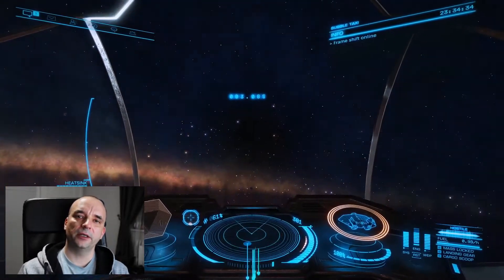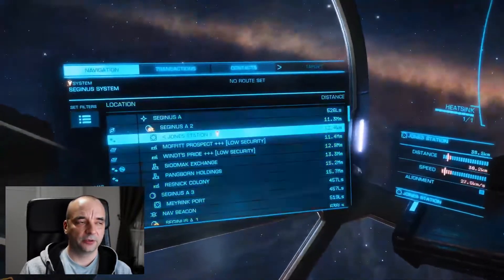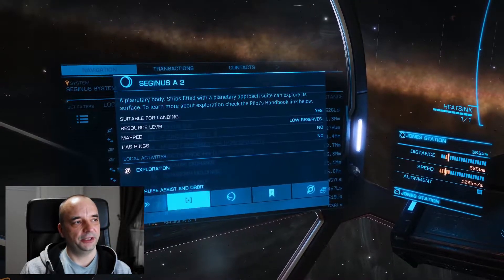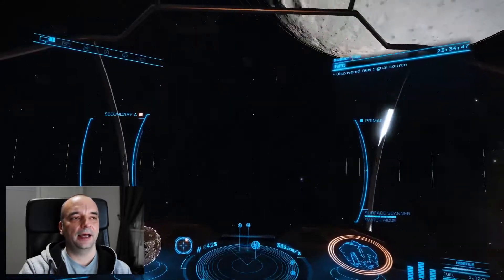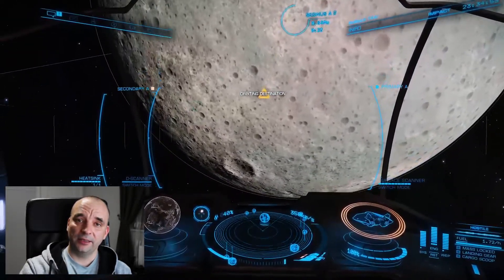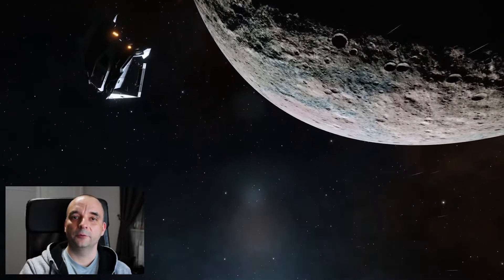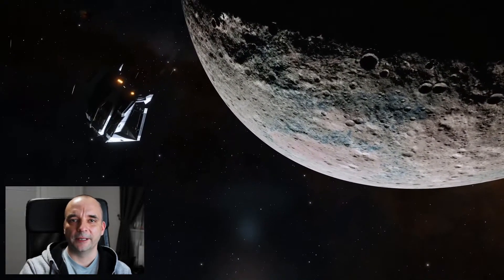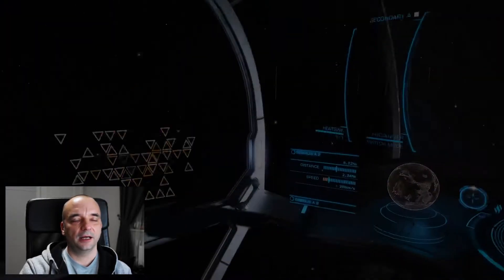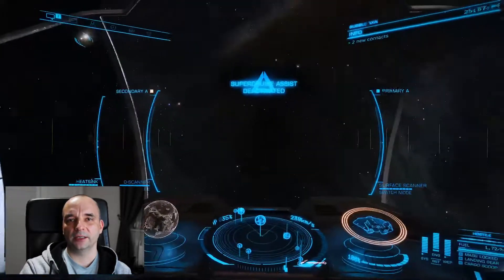The next thing you can do with Super Cruise Assist is use it to get to a planet. There is a little difference here — once it gets to the planet it won't land on it, and it won't crash into it either, but it will start orbiting the planet and will keep orbiting as long as you don't stop it. To stop orbiting, just go to your left panel and unmark the planet, and that will give you back control of the ship.